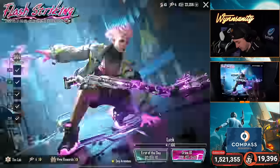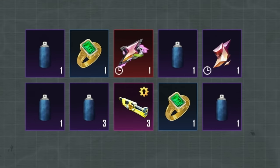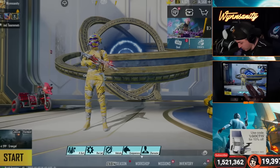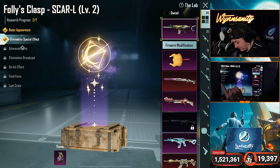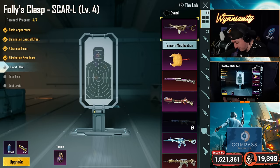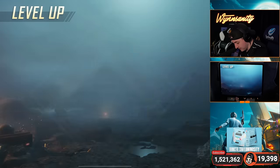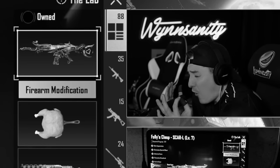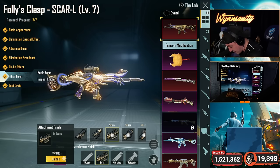Maybe we go to a different spin — the ultimate for sure gives good materials. Let's get one more gem or material. All right, I'm at the last one. Workshop — the gun lab right here. Folly's Clasp elimination special effect — Advanced Form got it, Elimination Broadcast got it, On-Hit Effect got it, Final Form got it, and the Loot Crate acquired with the frag.